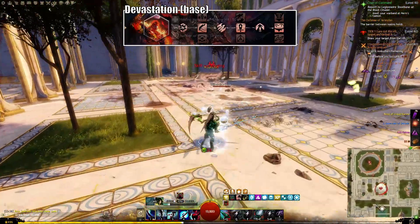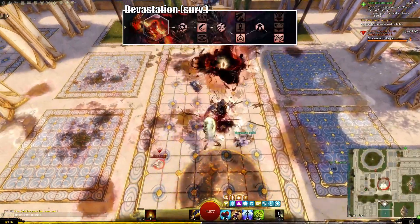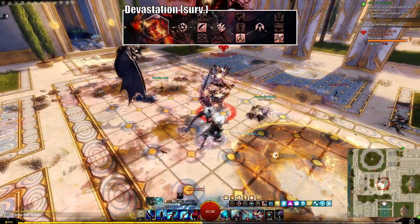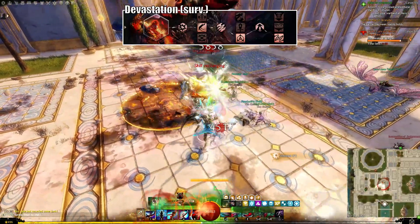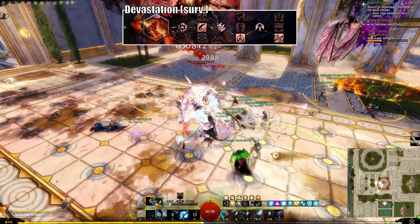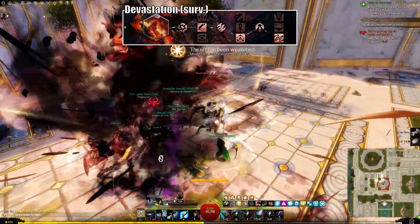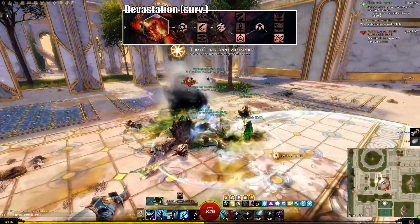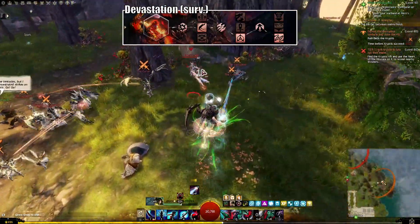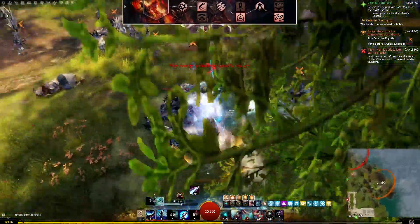Now, if you're struggling and often spending time on low HP, you want to change the second and third trait to the bottom ones. This will decrease your damage but grant you Battle Scars for simply being in combat as well as when applying vulnerability. Battle Scars are a revenant-only mechanic which let you steal health from enemies while in combat. I would not run Battle Scars in instance content, but if you spend most of your time in the open world, you might actually want this as your standard option.